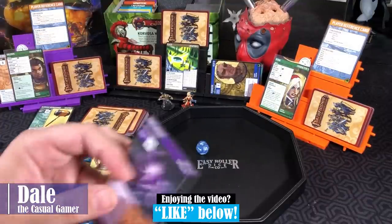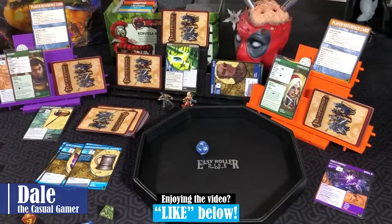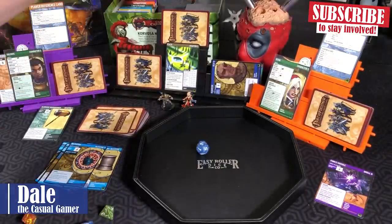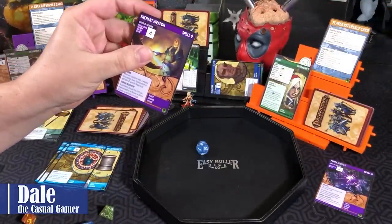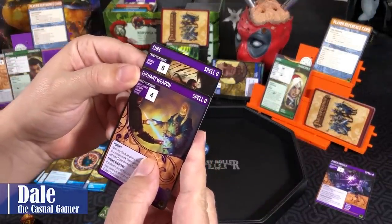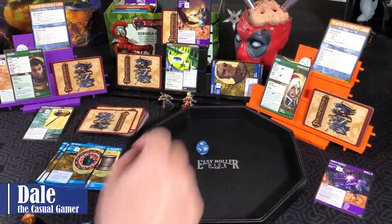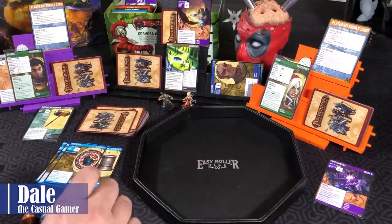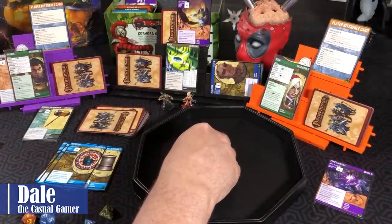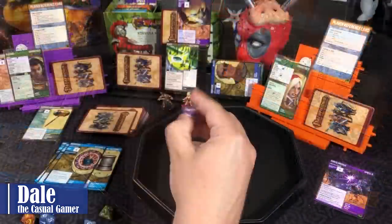At the end of our turn, we discard a card and draw up, finding a Crow, which will help us. For Valeros' turn, no effect from the Blessing. We take a look trying to find a spell — we know that's not going to happen for him. Our Wisdom is a D6, so we'll try to enchant a weapon. Charisma check gets an 8, then our Wisdom check is a D6 — getting a 3. We did not make that. End of turn: we use our Special Ability to recharge an Armor or Weapon.